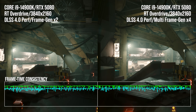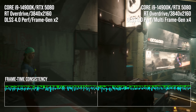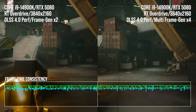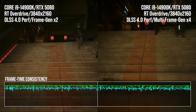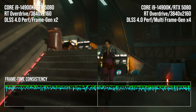Cyberpunk 2077 doesn't really have stuttering problems at the game software level, but these readouts also show that frame generation doesn't add them. With DLSS4 multi-frame gen, even at its 4x level, frame generation isn't just amping up the frame rate, but doing so in a fluid, consistent manner that beats out the current DLSS3 2x frame gen option.